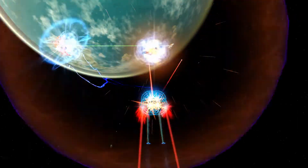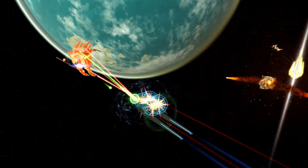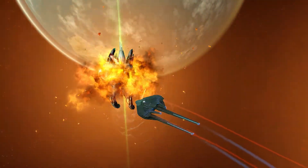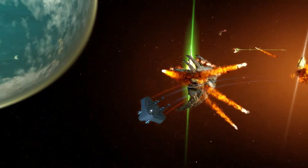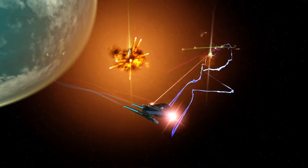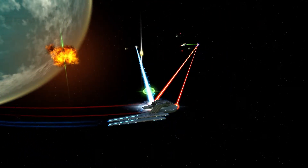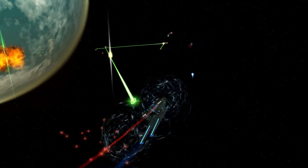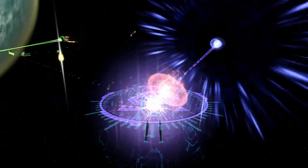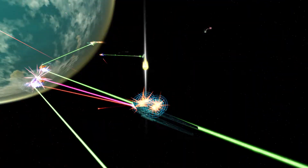There are 3 device slots, 4 tactical, 5 science, and 2 engineering consoles. The ship comes with a turn rate of 15 degrees per second, with an inertia rating of 60. There are also a few modifiers — for the hull a value of 1, for the shields a value of 1.65, and for impulse a value of 0.20. You won't have a problem with power levels, as you get a boost of plus 15 to auxiliary and plus 5 to weapons.